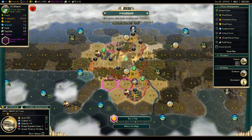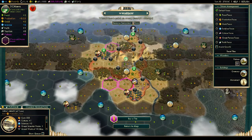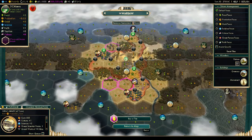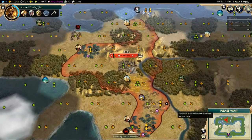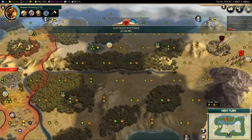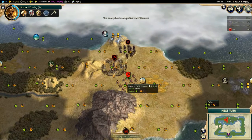A tile has opened up so we're going to switch — unlocking the incense and locking in the wheat. We're sacrificing a faith, a culture, and two gold for two food. That may seem odd, but more food is more important to us right now. Getting your population up quickly is very important.